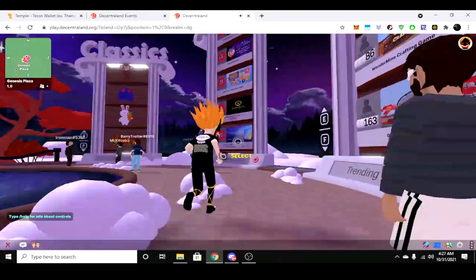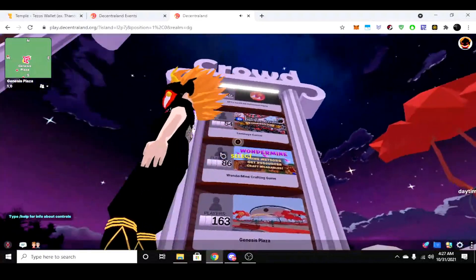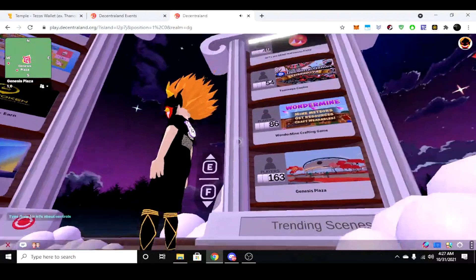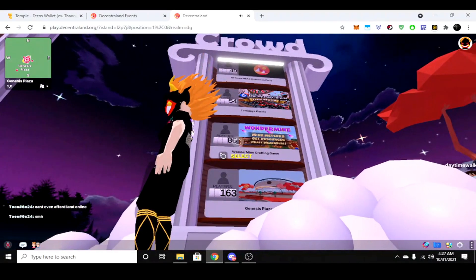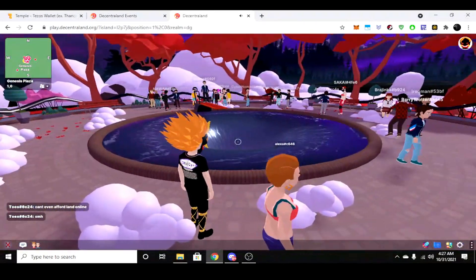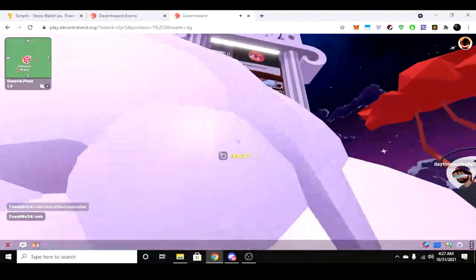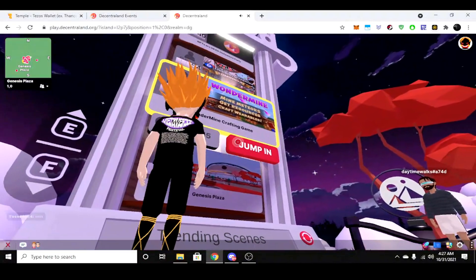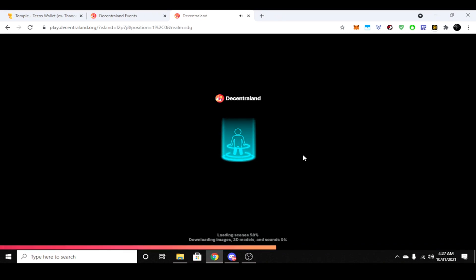As we're moving around, you've usually got the event menus up here and you can use E and F to scroll. It tells you how many players are in there. If you just want to jump into the world, you can literally just jump in this portal. But we're going to go to Wondermine — we click it, it shows us the coordinates, we click 'Jump In' and it will load.